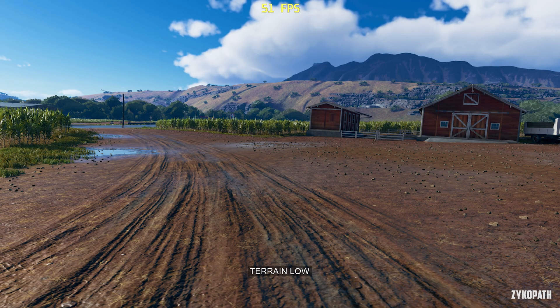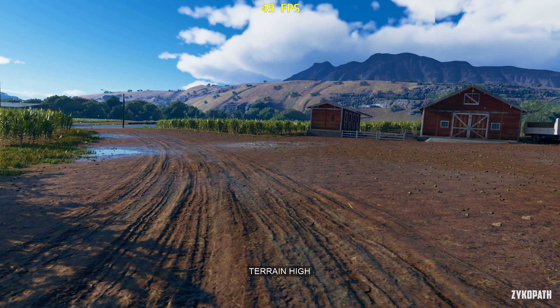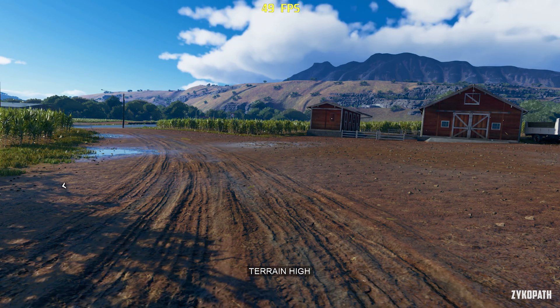The terrain quality is an odd one, because low and medium seem to look the same, while high and ultra also look the same, but with tessellation appearing to be enabled on them.